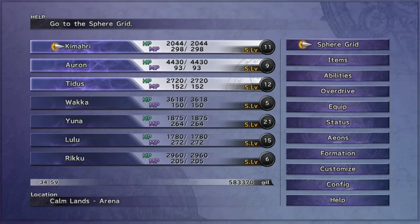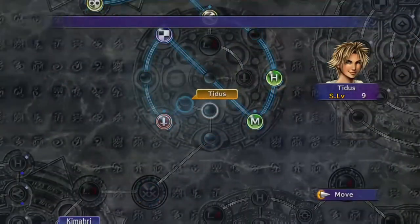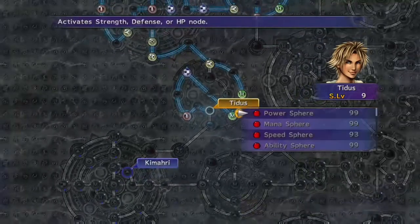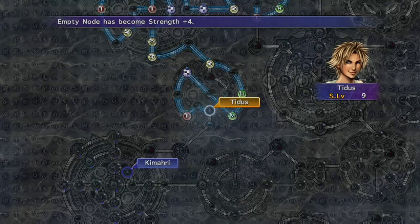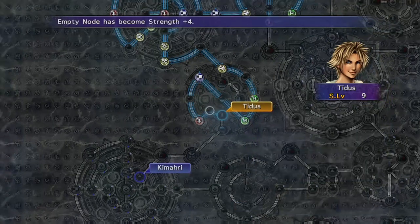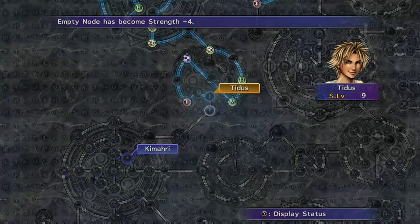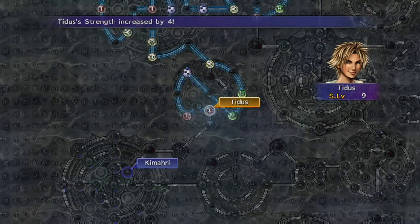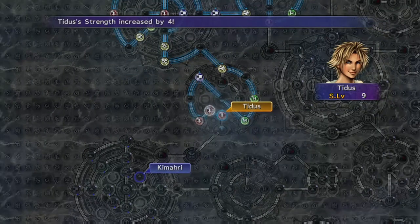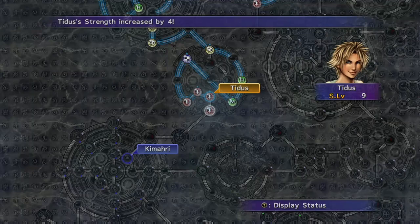This is after we've just finished capturing one of everything in the Calmlands. Now if you managed to use Tidus's first strike to dodge 50 lightning bolts in the Thunder Plains, here is the point in the grid where you want to use the three strength spheres. Three strength spheres plus 12 strength for any character is a massive buff and extremely useful, so if you did manage it, that's good.